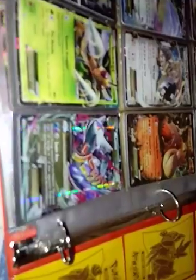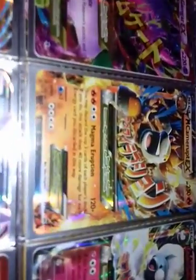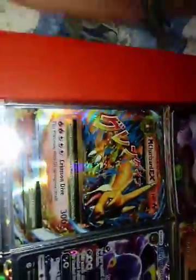Okay, now Mega Blastoise and Mega Altaria — y'all should be able to see better now. On this side I have a Mega Gengar — full secret rare — and then a Mega Kangaskhan EX from the Kangaskhan premium collection box, and a Mega Altaria EX. I'm not sure what set — I think it's Fates Collide.